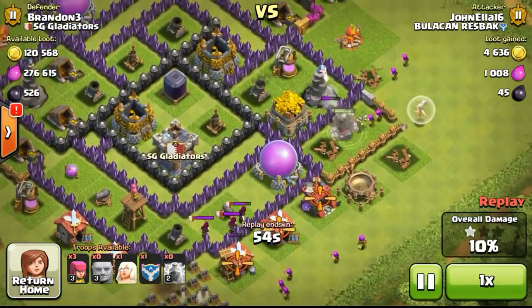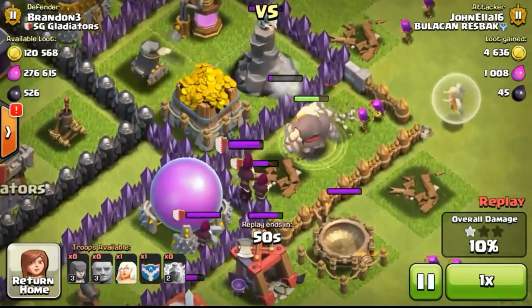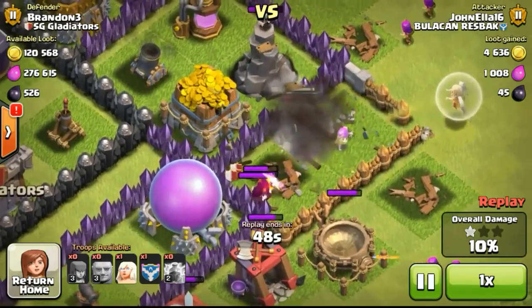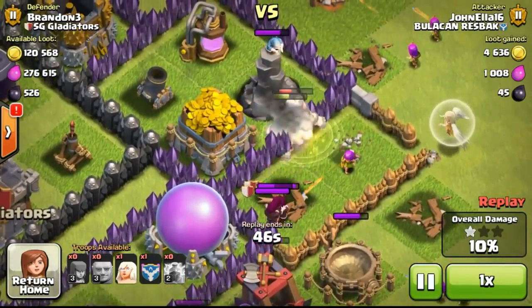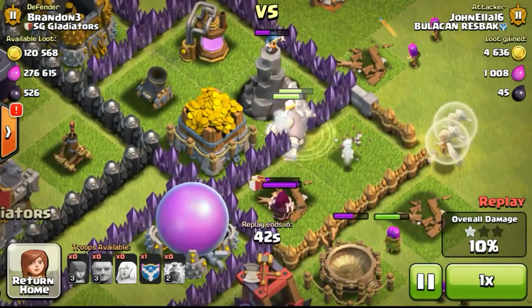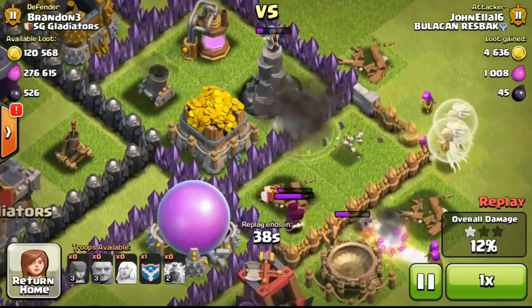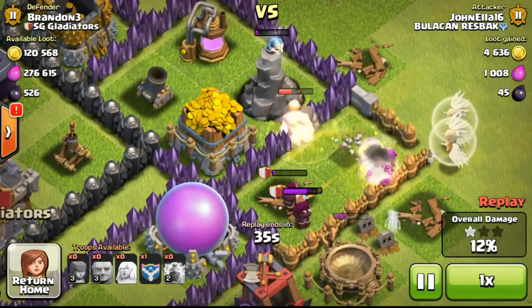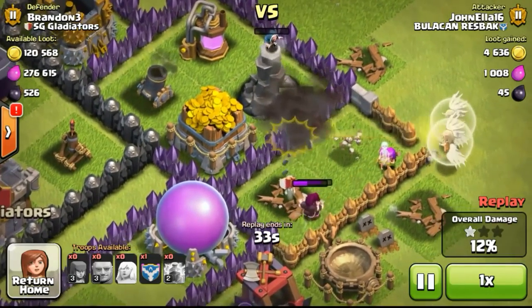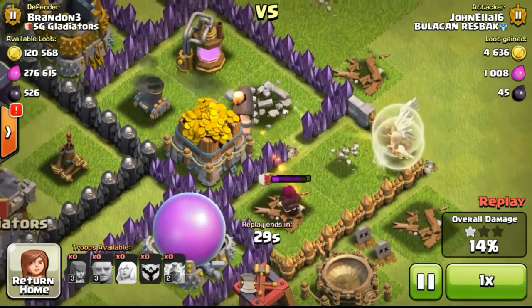Having some wall breakers would help him a lot, especially on the top. Now you can see the wizards are going to go ahead and take out the giants. Giants are going to go down really quickly by the splash damage of the wizards. With level 6 wizards in my clan castle, they are going to take out the giants really quickly. Only level 3 giants don't have enough hit points to tank the huge splash damage from the wizards.